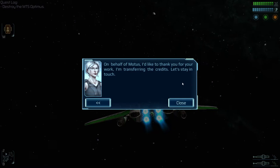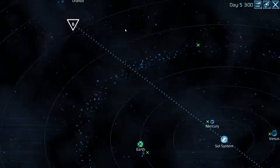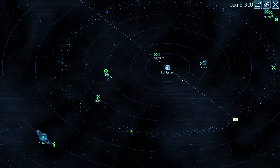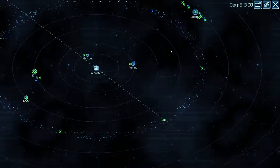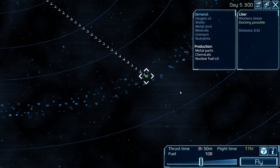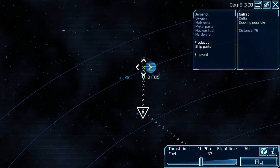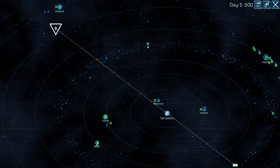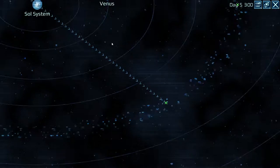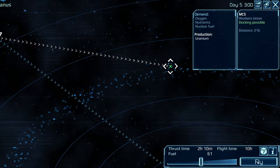Great, on behalf of Motus I'd like to thank you for your work — credits transferred. Now I'll go to the other quest. I wish I could use WASD keys to pan around this map — it looks like you just left click and drag. So they need water, metal, ores — a good amount of stuff. Let's see what the planets on the way have. Ship parts, weapons, I guess. So they make uranium — I think they need uranium. I'm going to fly there, get uranium, and then head to our mission location.